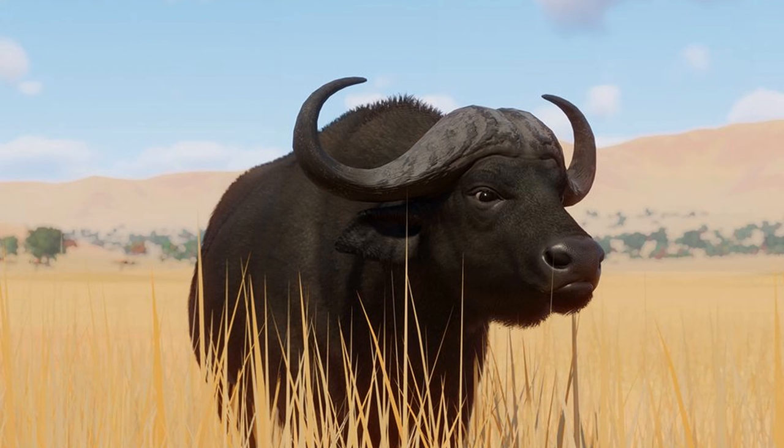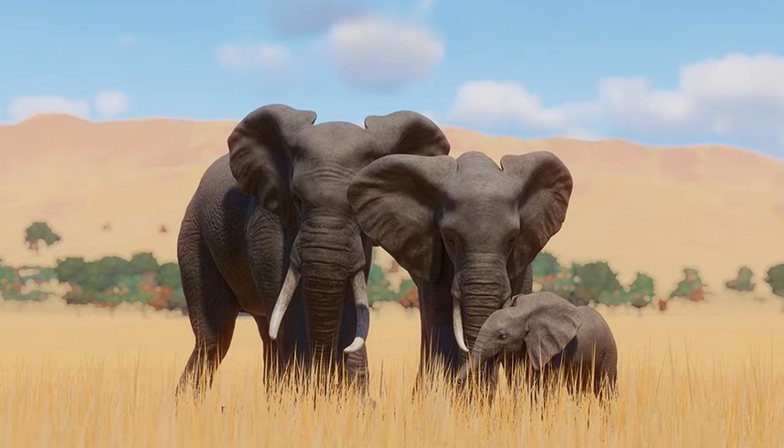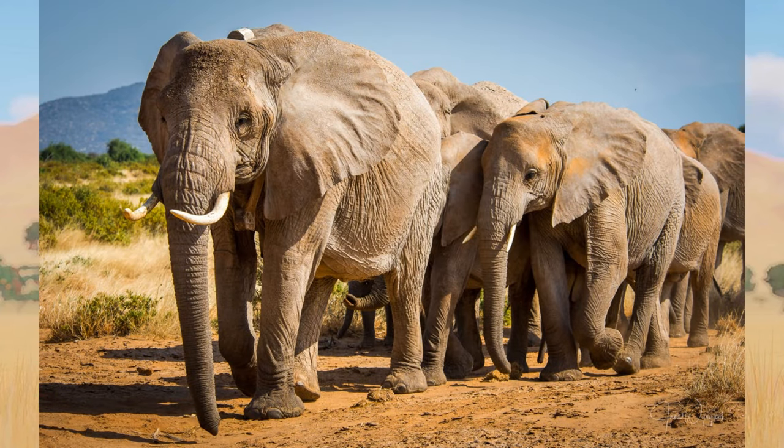Comparing the African Buffalo to the realistic version, there are a few key differences: more coarse hair and more detail around the face, hair on the ears, and longer horns that have a bit of a shine to them. African Savannah Elephants, when put up next to the realistic version, do have a few differences with more wrinkles and folds of skin.